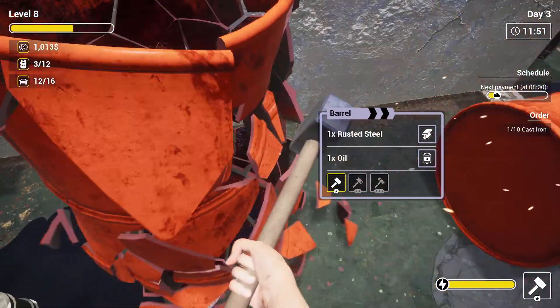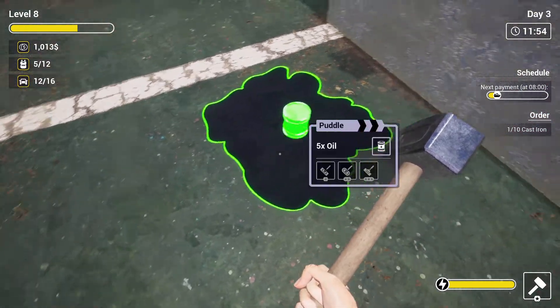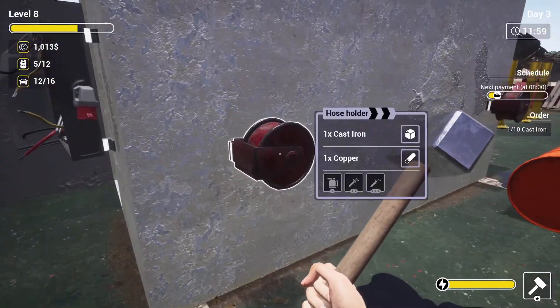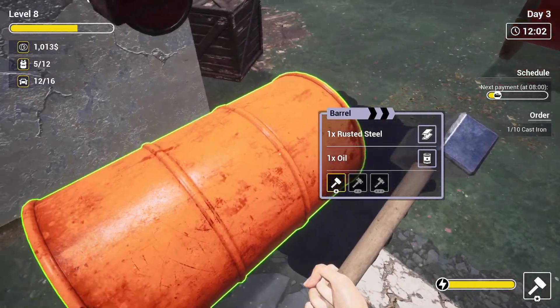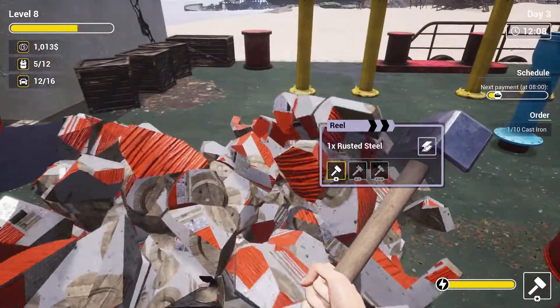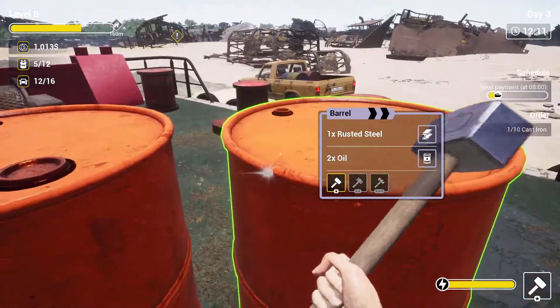Oh I keep missing. We're gonna level up again. Oh no - puddle, five times the oil, we need a mop! So this is where the mop comes in - I was like why the heck do I need a mop? That doesn't make any sense. Rusted steel - nice. Oh man, we just got one, never mind.